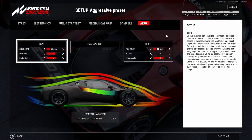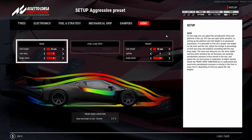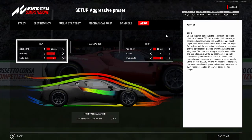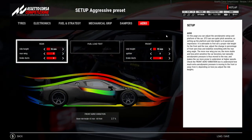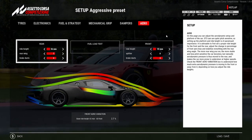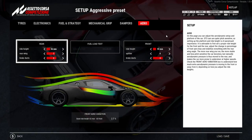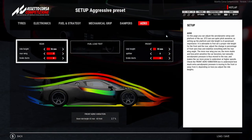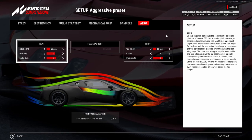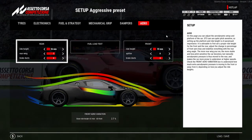Here we are in the aero section for the Ferrari 296. Around Spa it's very tricky to understand what you need to do with the downforce, especially if you're not as clued up as some of the esports drivers. Spa is a track where you need a lot of straight line speed but you also need to find the balance through the middle sector. In a race situation, if you have too much downforce you'll get stuck behind pretty much everybody. When you get to parts of the track where you want to overtake, you're going to struggle because you just won't have the straight line speed.